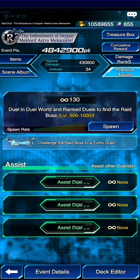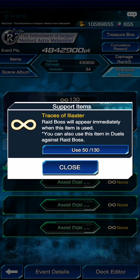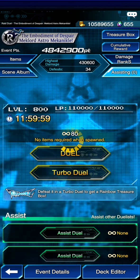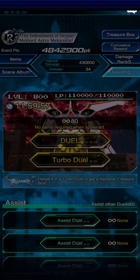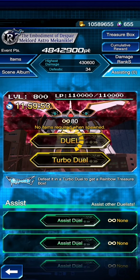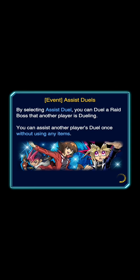Let's go into the event and spawn — we'll just use 50 of these. It has to be a turbo duel, so let's go into the turbo duel and we're just going to start without using any of the items.